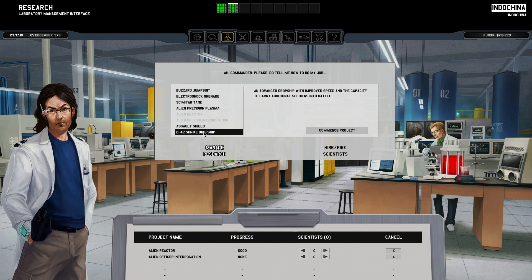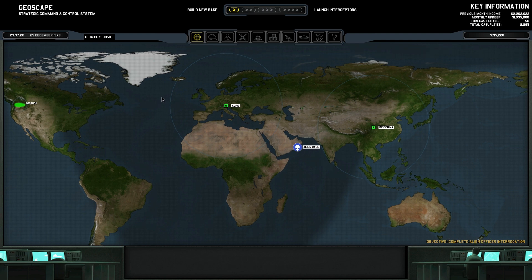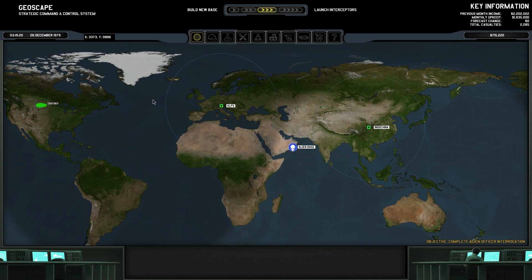The strike dropship — more capacity. Pretty much when we get this, I think this will be our primary dropship, and we'll have the other base's dropship. Our current one, into China — we'll get our little Chinook, and we will get the awesome cool strike thing. So we got a Squad A and Squad B, Squad A being much better than Squad B.